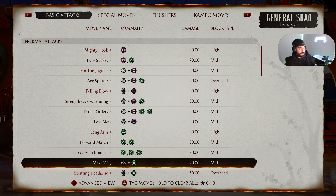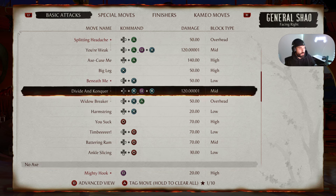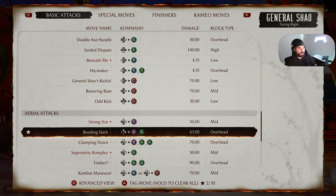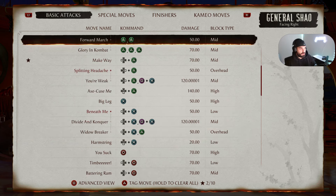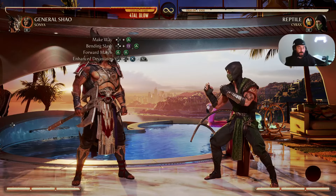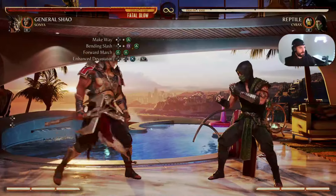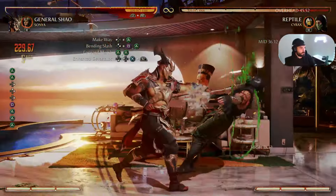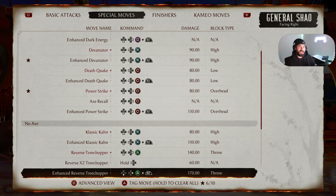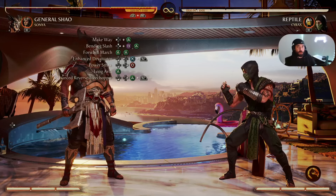For all my seasoned vets and experienced players, let's tag Make Way. We're going to do Make Way twice in a row. Make Way is Back Triangle, or Back 2, and it knocks our enemy up into the air. Let's go to aerial combos and tag Bending Slash — Up Square Triangle, or Up 1-2. 'Up' means we have to be in the air to do the combo. Once our enemy falls back to the ground, follow up with Forward March into an Enhanced Devastator. Then Power Strike — Down Forward Circle or Down Forward 4 — into Long Arm, which is simply Triangle or 2 — into an Enhanced Reverse Tree Chopper. This combo in its entirety should look like this.